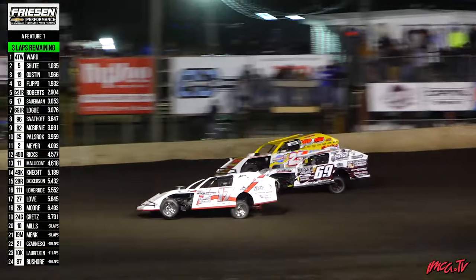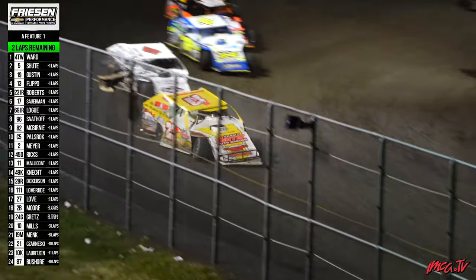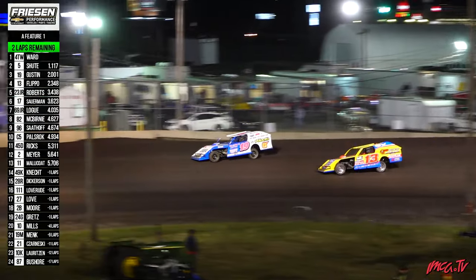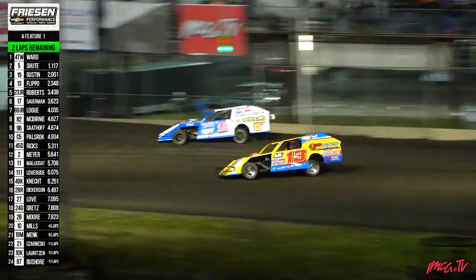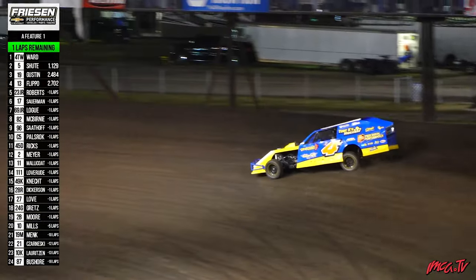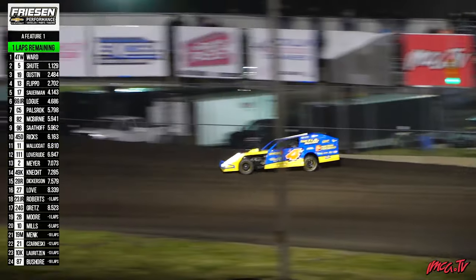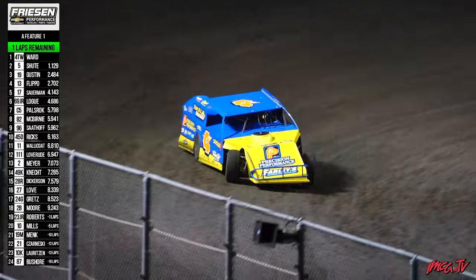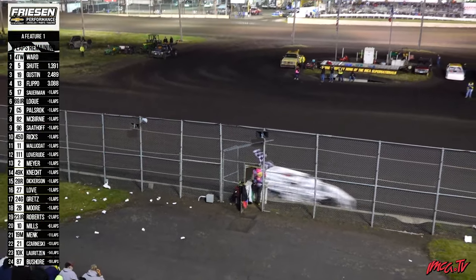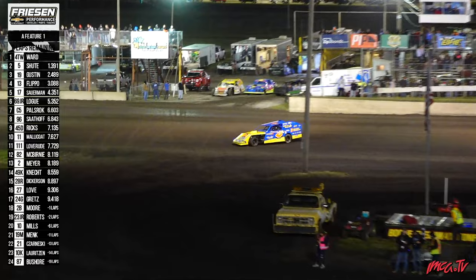Shute in that number two position, half a second ahead of Gustin. He's got some late race pressure from Flippo now as that green flag goes high in the air. Jerry, just two laps to go — top four now separating themselves from the field. Good racing from fifth on back. T-Dub with a 1.1-second advantage over Shute. He'll work it in off of turn number four — white flag awaits him, one lap remaining. Nick Roberts off the top, here comes Jerry Flippo — White Castles out of the 13. Jimmy Gustin back on the inside in third. They'll race off turn number two and down the back straightaway. It is Tim Ward — twin checkers out for Tim Ward! Back to back! Look at this battle into turn number three: three wide — Dylan Rick, Jake McMurdy, and Jackson Sat Off racing it down to the stripe. Final order: Ward, Shute, Gustin, Flippo, Sourman, Logue, Sat Off, Rick, and Malakos.